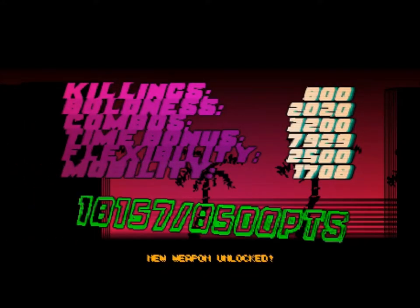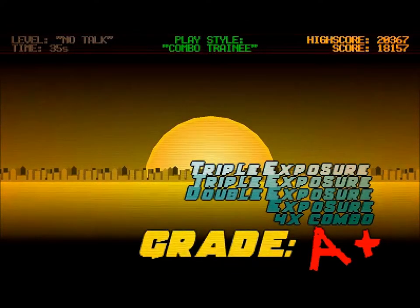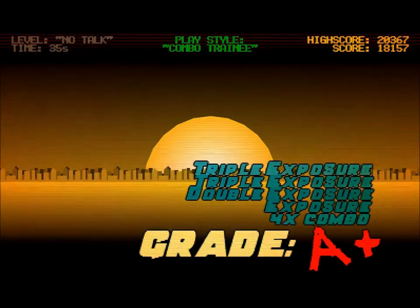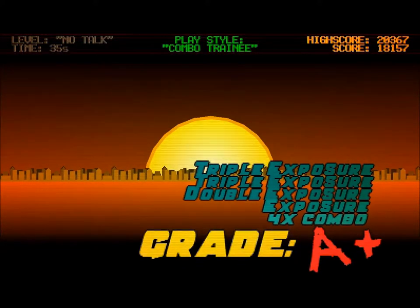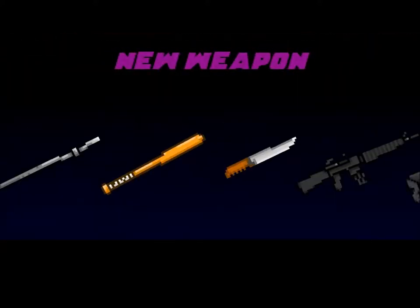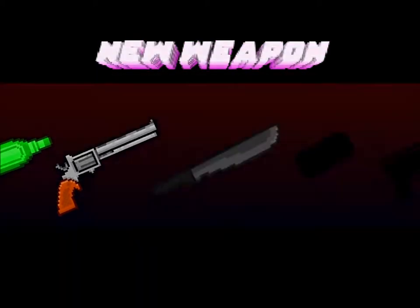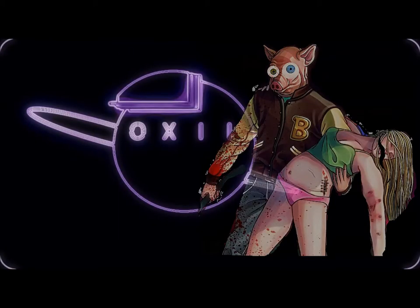As you can see, we got 18,000 out of 8,500 points. I don't really know how that works, but yeah. The only reason I was able to get an A-plus in this level is because I did so many exposures. What exposures are is just revealing yourself to the enemy a moment or two before you kill them. Generally, your points are going to be quite a bit higher if you're able to do that. The more reckless you are, the larger the reward.